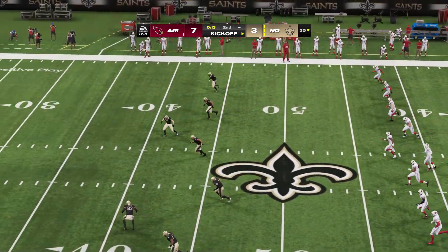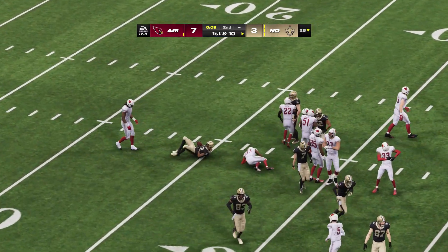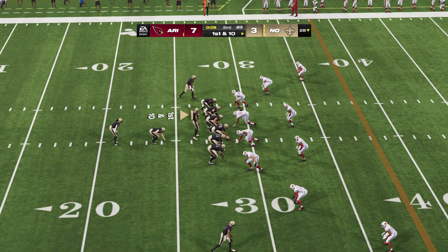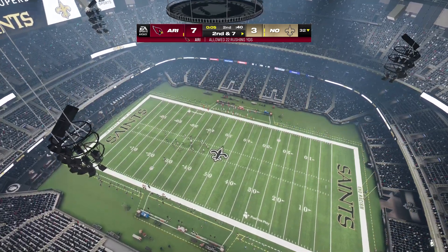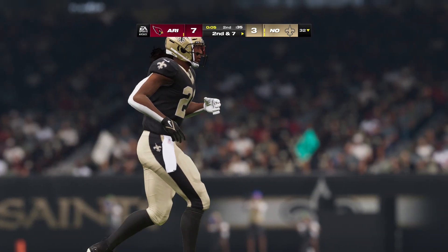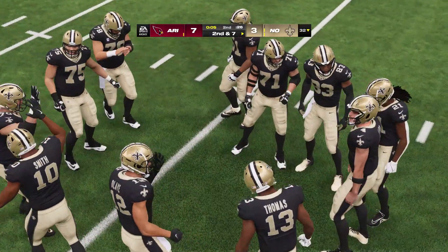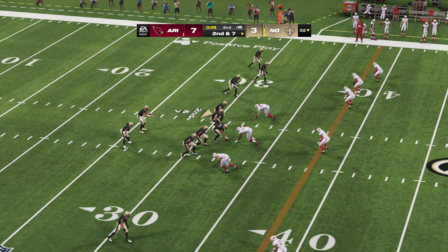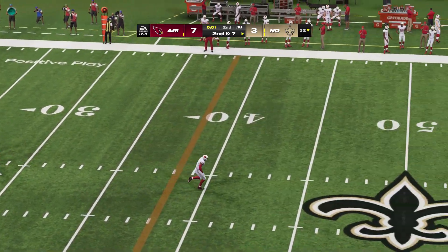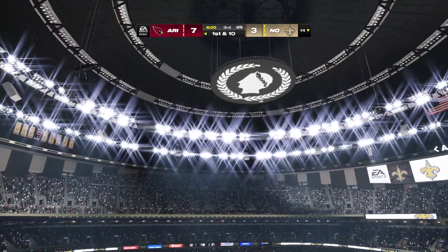Not much time remaining in this first half as the kick's away. He's up across the 25 and down at the 28. The Saints offense on the field, ready to get their drive started. With only nine seconds remaining, they'll start on the ground to run that clock. The Saints elect to burn a timeout with five seconds remaining in quarter number two. With five seconds to go, this will likely be our final play. A final shot here before half for Carr — looking for Smith downfield — oh, that's into double coverage and intercepted. That will be the final play of this first half.